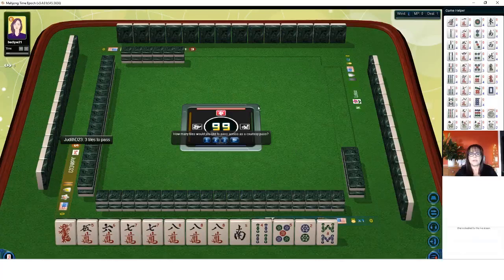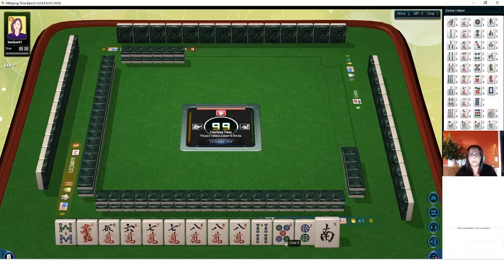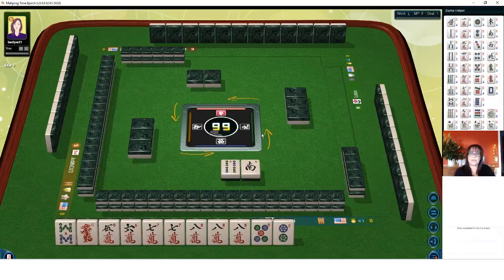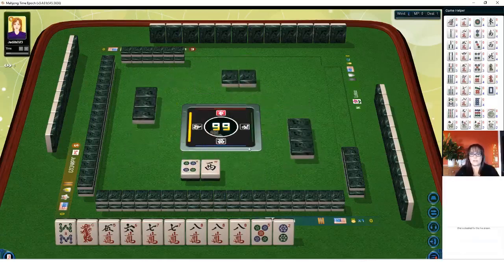Let's see how many our opponent wants — they want two. Let's give them a seven, eight. Here's an eight — that is in our range. Let's pass a south and a four. Let's see if we can get that red dragon back. No — somebody kept it.